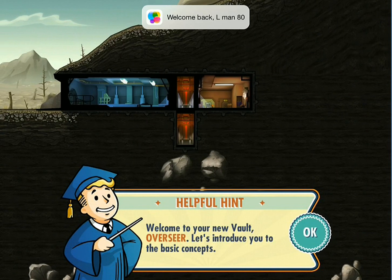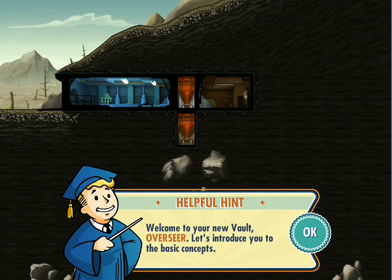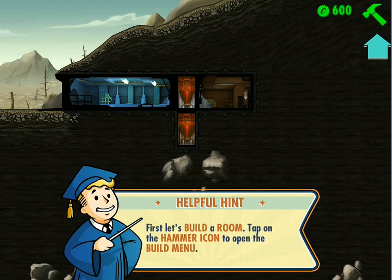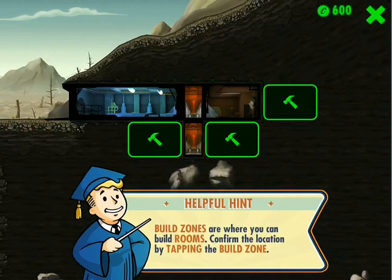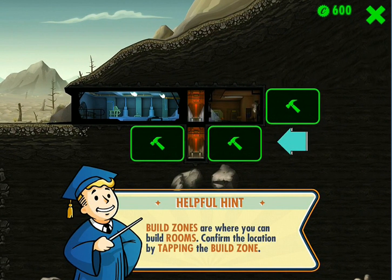Welcome to your new vault, overseer. Let's introduce you to the basic concepts. First, let's build a room. Tap on the hammer icon to open the build menu. We'll build a power generator that will produce power. Tap on the power room. Build zones are where you can build rooms — confirm the location by tapping the build zone.